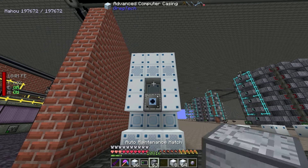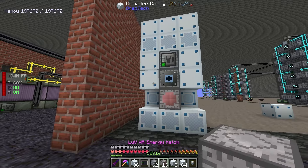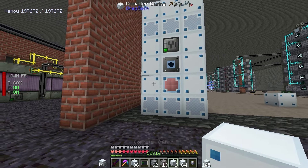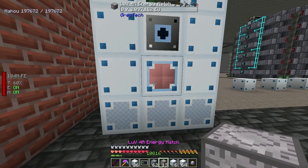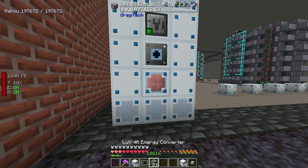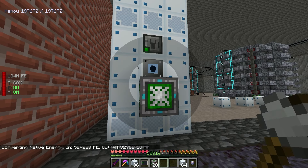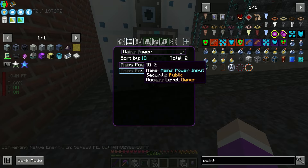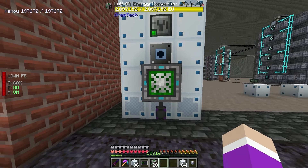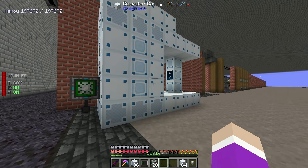In my bag I've got all of the parts used to build it. The easy way to build it is using a terminal - I was trying to figure out how to insta-build multi-blocks for testing. Turns out you can just use a terminal: once you have the machine down and all the ingredients in your inventory, you just shift right-click and it insta-builds the entire block for you.